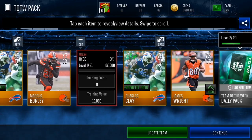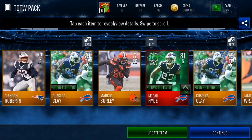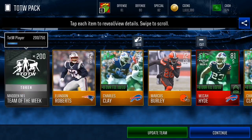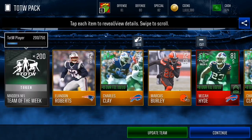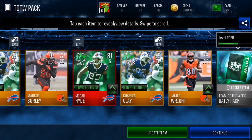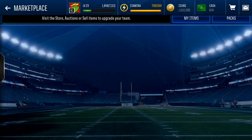Micah Hyde — he had that nice little pick there on Matt Ryan. You know, Micah Hyde gets a Team of the Week card right here. Pick off Matt Ryan — you might as well get a Team of the Week card. But the Falcons did not have Sanu and Julio, so hey, I'll give them the benefit of the doubt. But the Bills did play very well — Charles Clay and Micah Hyde making the Team of the Week. Two Bills players right there — hey, the Bills are on fire right now.